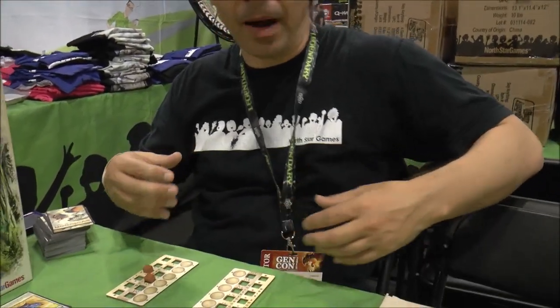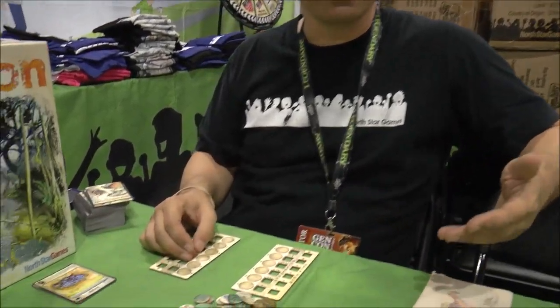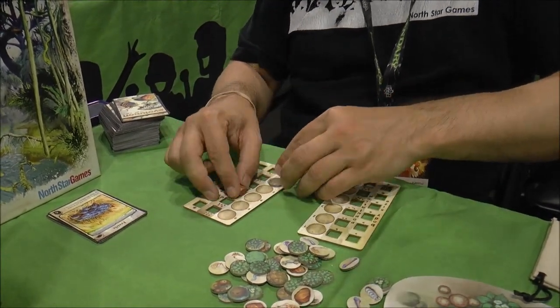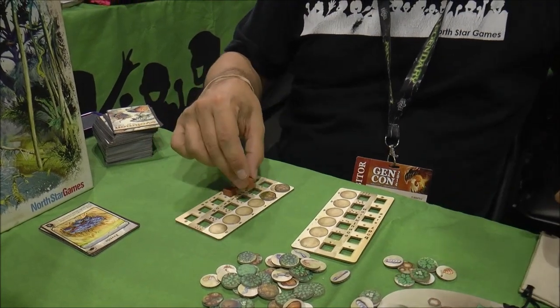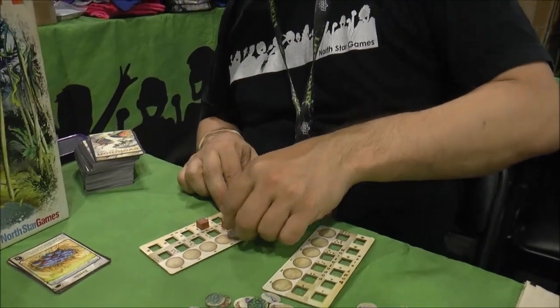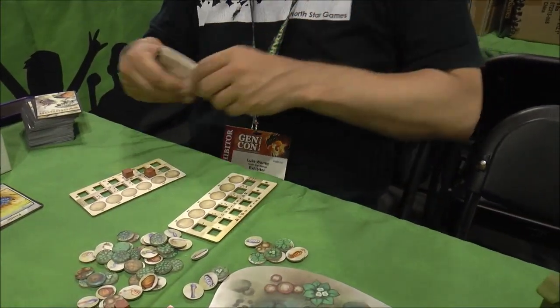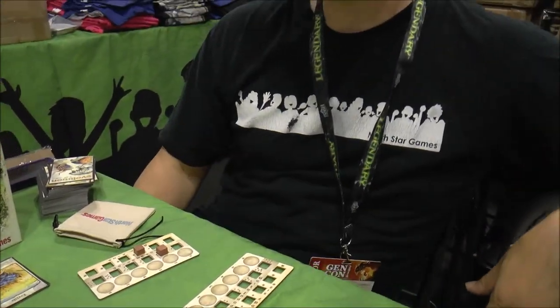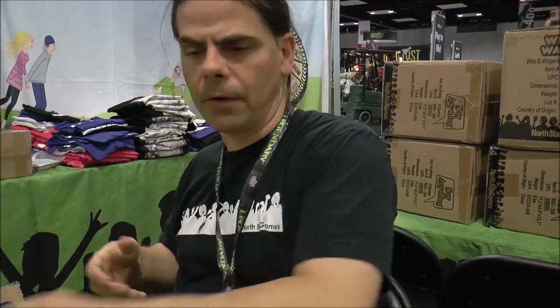Everyone increases their population and they're going to eat all this food. If you don't eat food equal to your population, you drop your population down to whatever food you ate — so if you had two food but four population and there was no food left, you would lose two population to go down to two. Once the feeding phase is over, you take your food and put it in your little scoring bags, and we start the turn all over again. We draw new cards and proceed from there. You just go through the deck, and once you run out you reshuffle, finish the deal, and play that last turn.